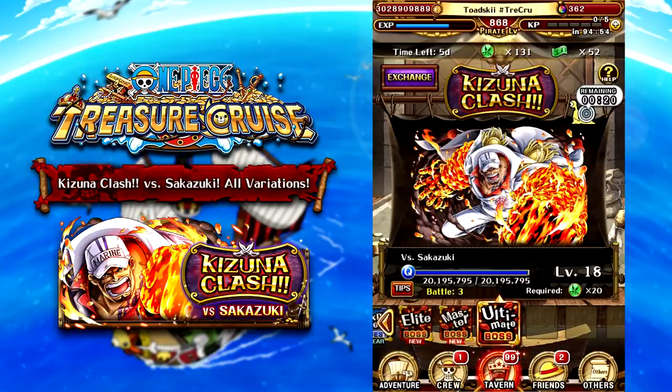This is the Akainu boss fight. There are no new units debuting in this Kizuna mode. Obviously if you don't have the World Clash Ace or Sabo you can pick them up, but there's no debuting character in this Kizuna Clash unfortunately. We'll have to wait for a future Kizuna for something new to arrive. But now let's go ahead and start talking about each of the variations against Kizuna Clash versus Sakazuki.